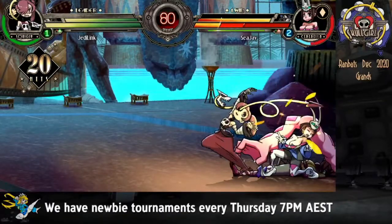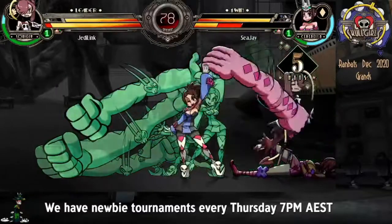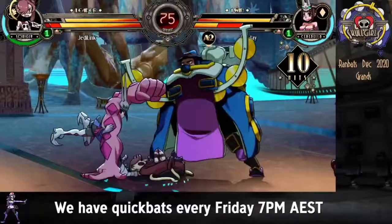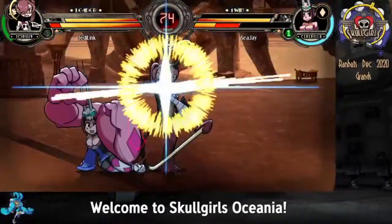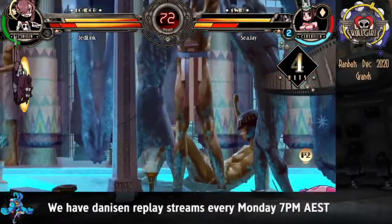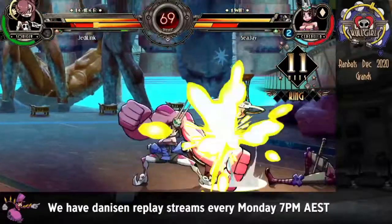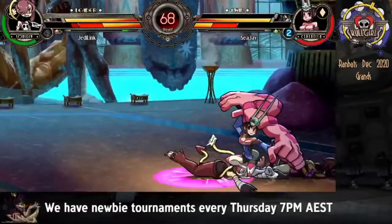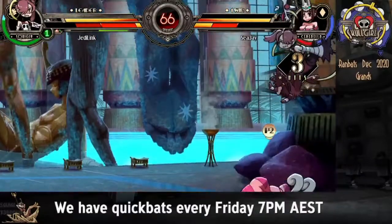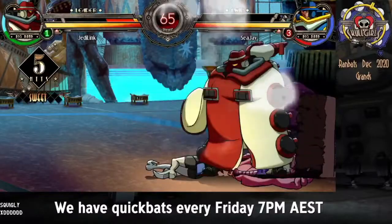Seems to be a very standard Squiggly game so far. Squiggly has no meter though. What a 360 — he was trying to do the burst bait but messed it up, and CJ got the 360 out. Wow, what a safety. The Crouching Light Kick comboed and then the Crouching Medium Punch was delayed. Oh no — he misses that so many times. Yeah, he's gonna tag here.